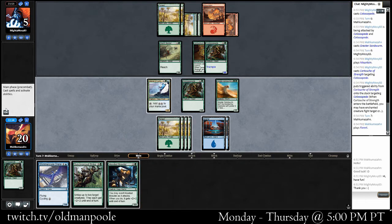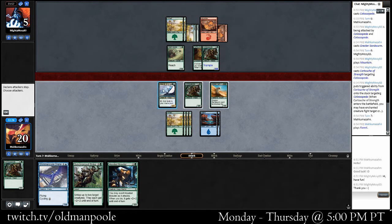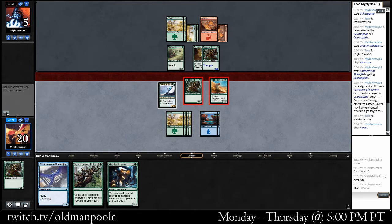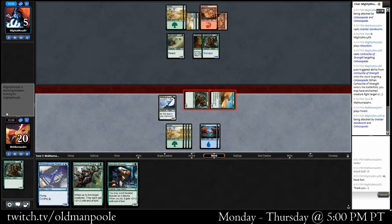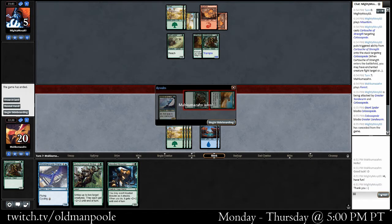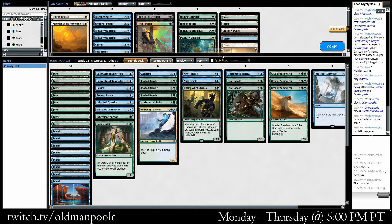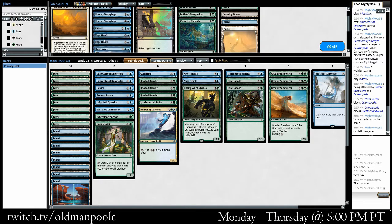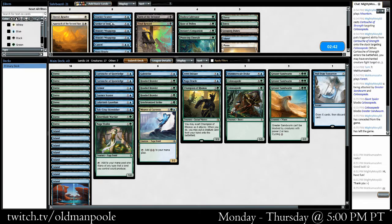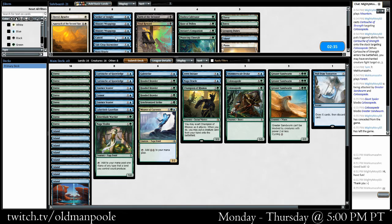We've got eight mana here. I'm just going to go ahead and swing. I guess he has to block both of these, so I think we're actually okay attacking with the Weaver, but I don't think we want to — I think we want to play Drake and something else. We had an almost perfect drawing. My opponent was a little bit slow there. Looks like he's also playing big fatties, which means maybe we can afford to be even more greedy with our mana. Essence Scatter gets better.